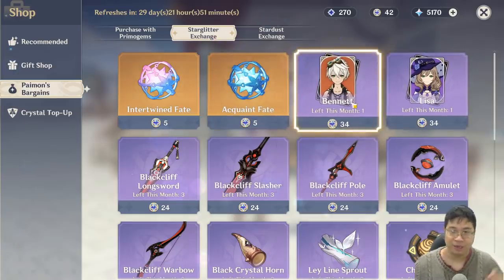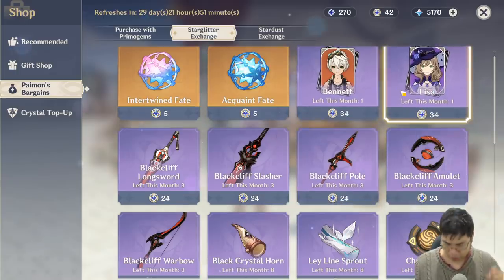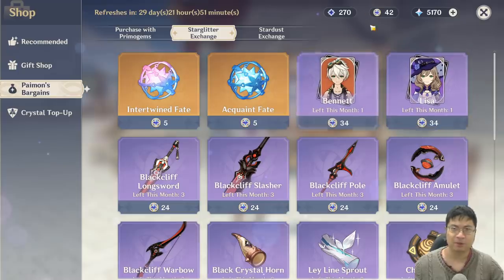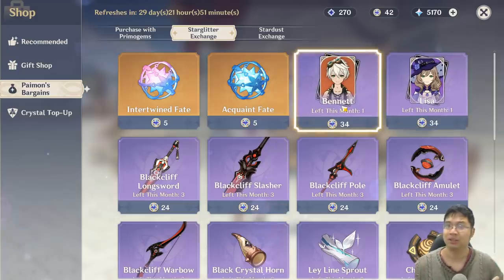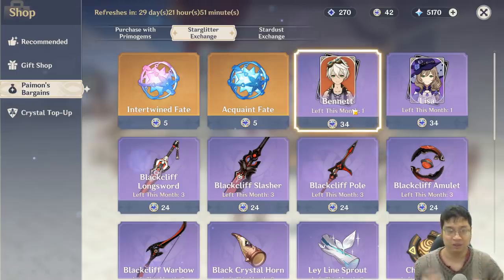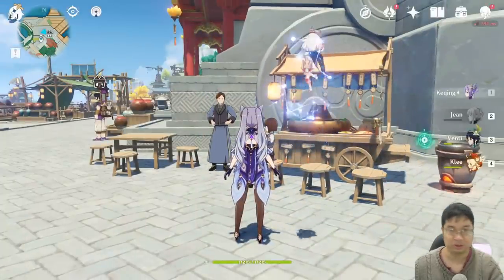Now the more important part: what's in the Starglitter shop. Previously we had Amber and Razor; now we have Bennett and Lisa. Most of us already have Lisa, so I wouldn't say you need to unlock her full constellation — there are so many electric heroes and good electric supports like Fischl. If you have spare Starglitter, Lisa is probably not the biggest priority. I only have 42 so I probably won't buy Bennett either, but Bennett constellation one is not bad.